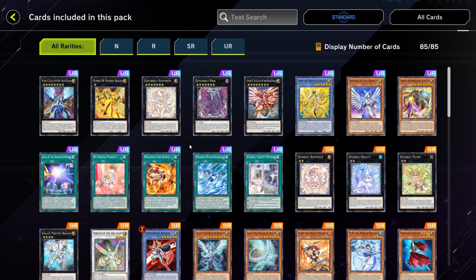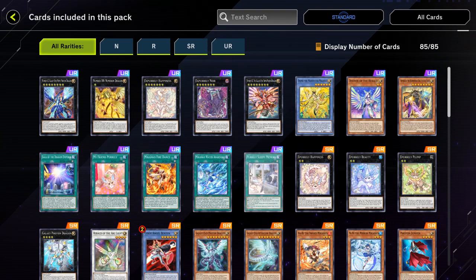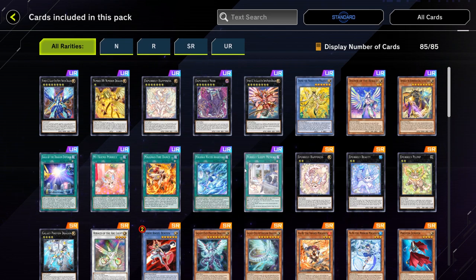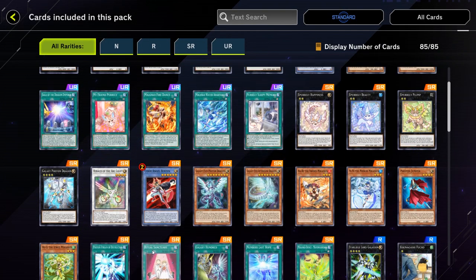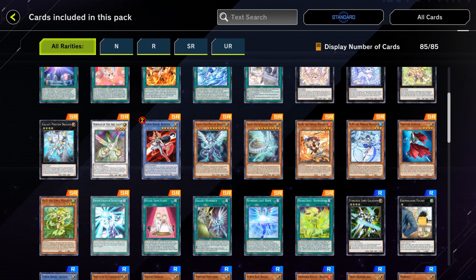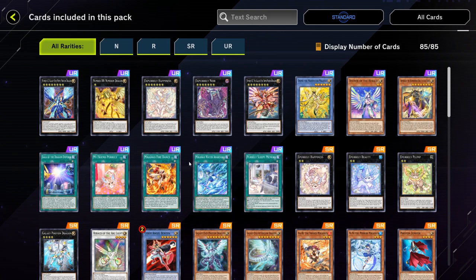What I hate about both of these is that they have their solid three URs in the main deck as URs — for Purlys we've got Purly and Purly Sleeping Memory, and for the Mikankos we've got Mikankos Fire Dance, Mikankos Water Arabesque Q, and the Mikankos Ritual Monster. Some of the others could definitely be SRs instead of putting in weird stuff that no one cares about — like Galaxy Ice cards, cards you would never use like Ritual Sanctuary, Cyber Angel, like what are these doing here? Also the Forum Stream of Destruction, which is one of the worst Galaxy Ice SRs. Some Photon cards aren't even usable at more than one copy. There are definitely SRs they could cut and add some URs as SRs to make them a little cheaper, but they don't want to do that obviously.